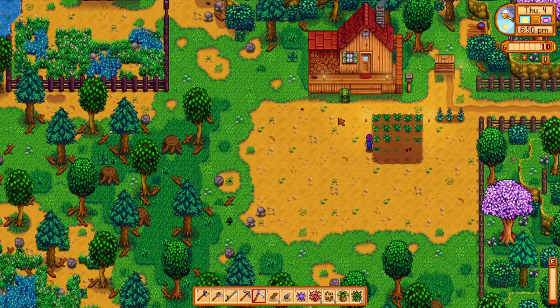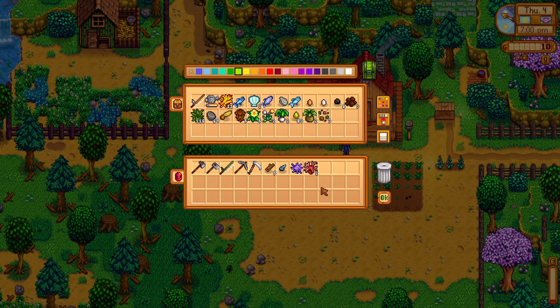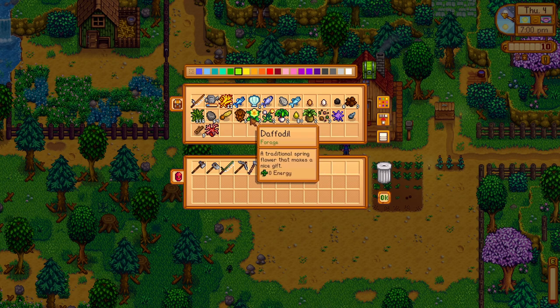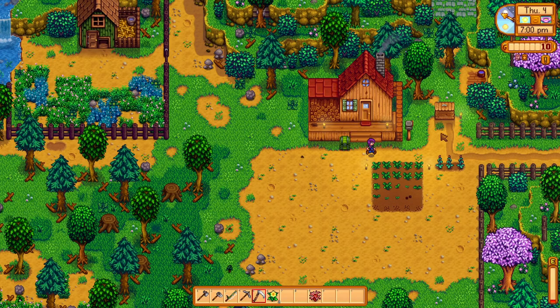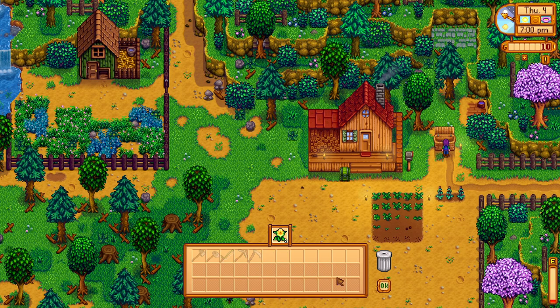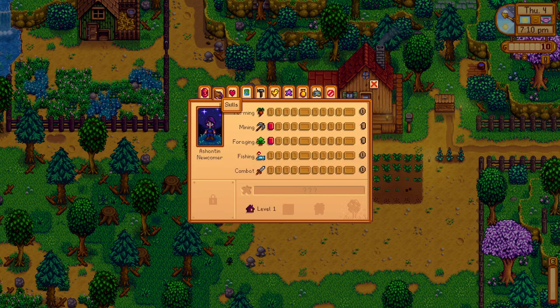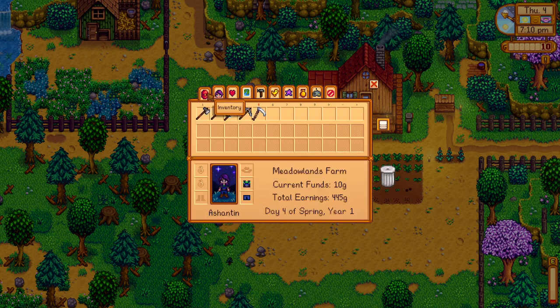We're now low on wood. I want to keep one coral, one of that - we want the wood. Let's sell a couple of daffodils. Let's just have a quick look at where we are - skills. Oh level one mining! This shows you where you are. Level one foraging - no surprises there. Inventory, social - right, we've met people.